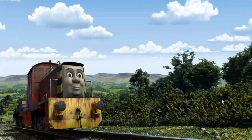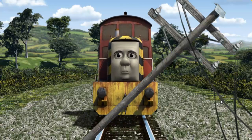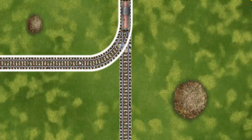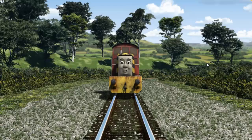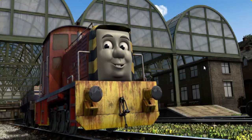Salty set out for Knapford Station. Suddenly, Salty had to stop. He needed to go a different way. Show Salty the track that goes nearest to the smallest haystack. Let's go! Salty arrived proudly at Knapford Station. With your help, he was right on time.